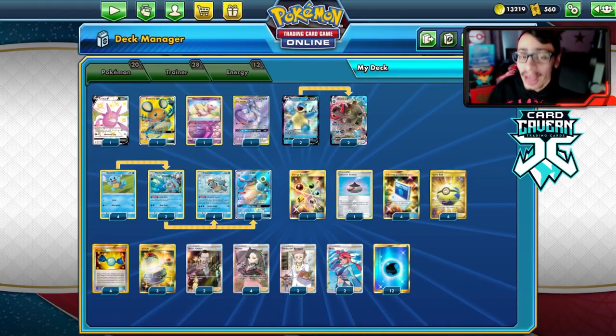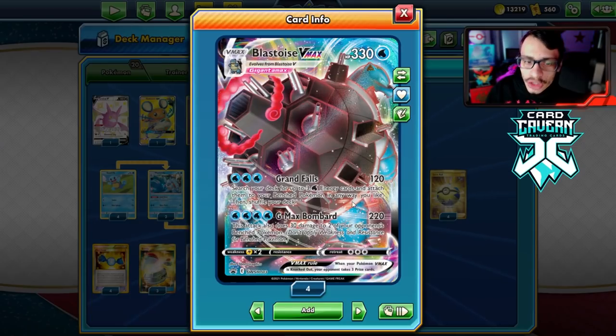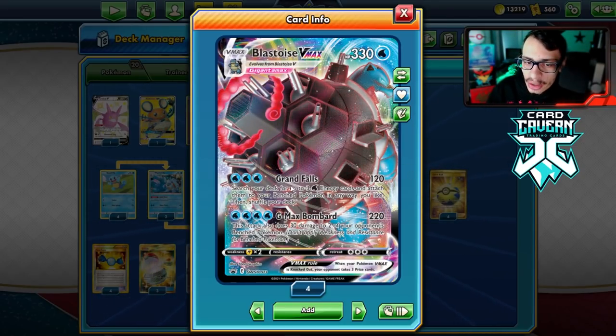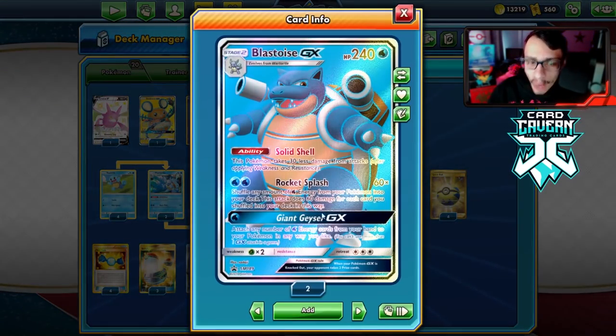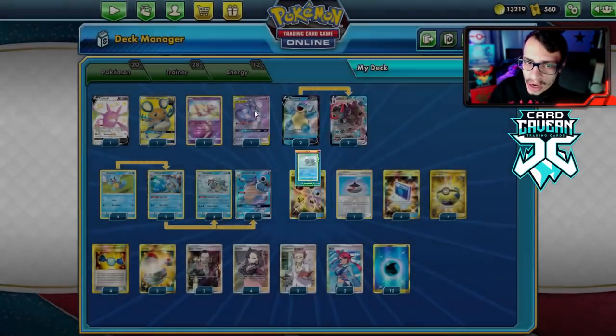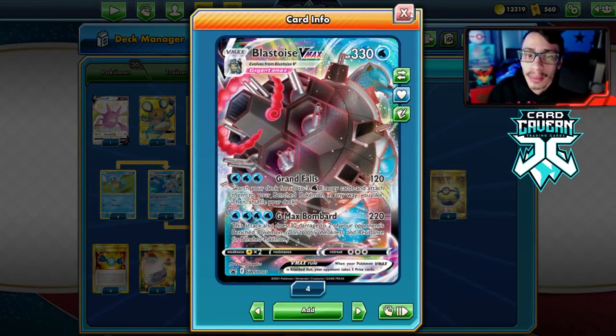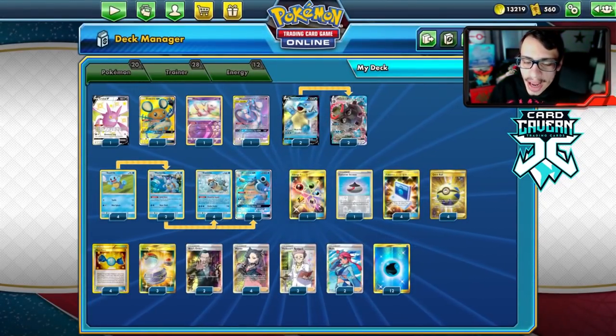This deck has natural synergy. Blastoise VMAX's Grand Falls attack does 120 damage and searches the deck for up to three Water Energy, putting them on your benched Pokémon to power up Rocket Splash. We also have Powerful Squall Blastoise to put energy into play for Rocket Splash and for building up our Blastoise VMAX.